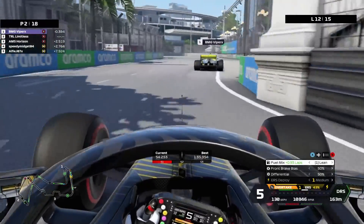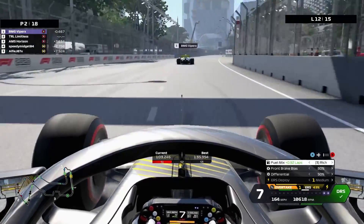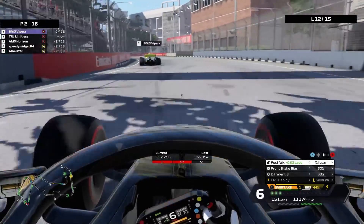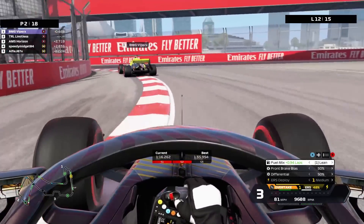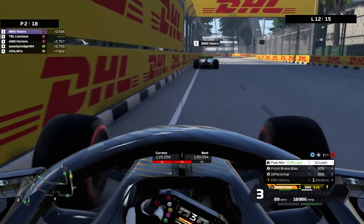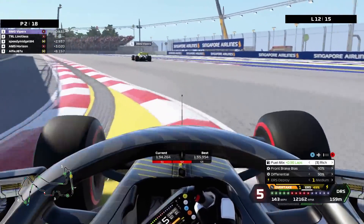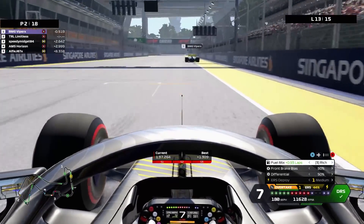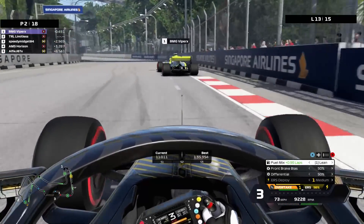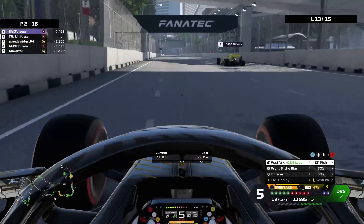When you don't have that DRS and slipstream you have to rely on just your raw speed. He did pit the same lap as us but clearly doesn't quite have the pace — this track is just not about pure speed, it really is about your tyre management, and that's why it is probably one of my favorite circuits. Coming into the final laps now, still extending that gap behind to almost three seconds. Speedy Midget has gone back into P3, so the soft tyres of AMS Horizon are fading. JR has had what looks like another pit stop or something because he's completely gone off the rails. And now this is the first sign of a mistake from BMG Viper.